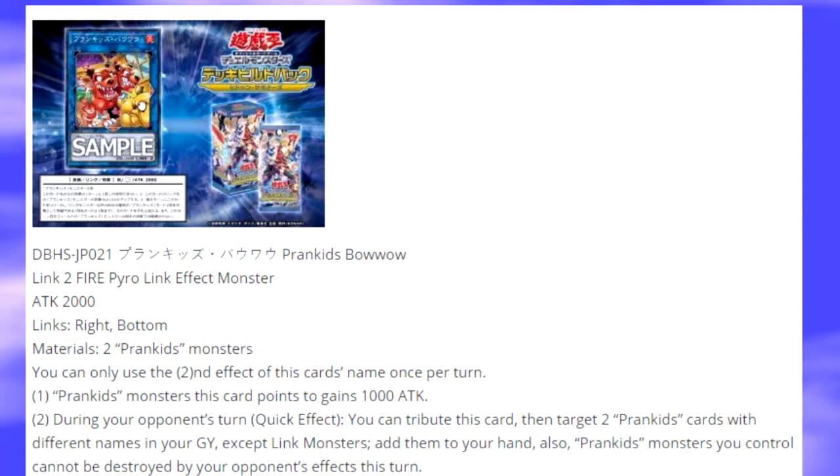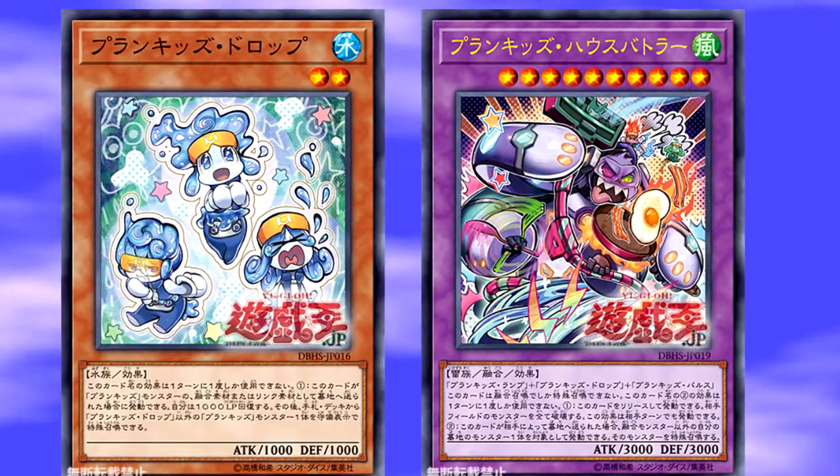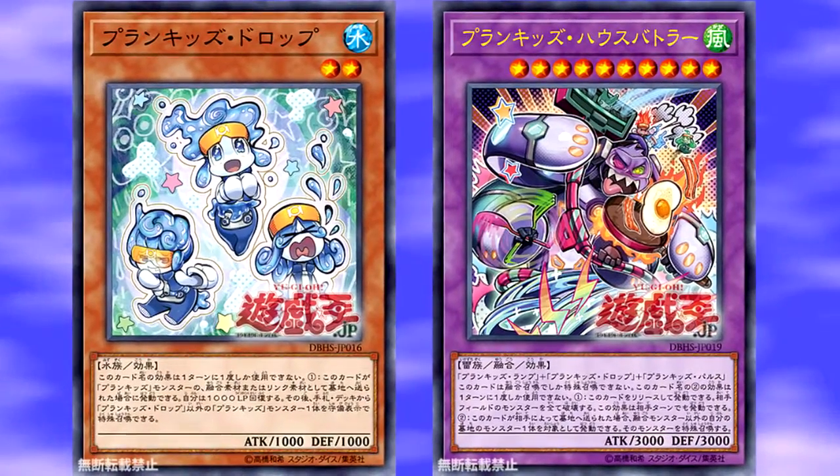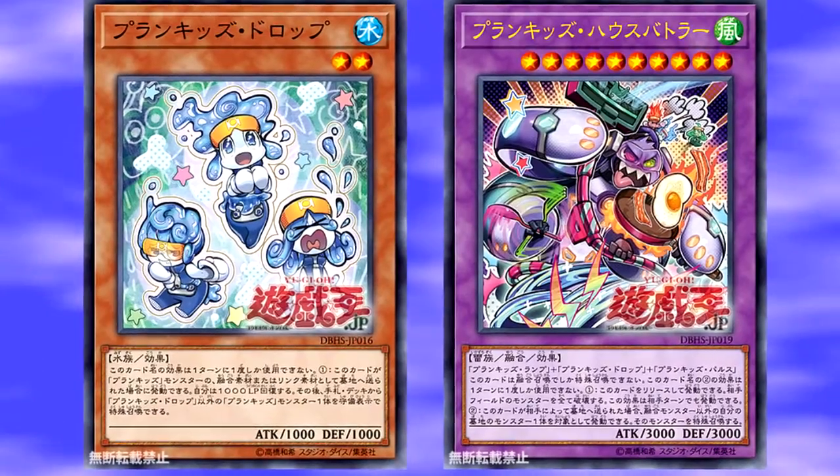So you want to summon this if you're trying to push for game and just need a little extra oomph. The second effect reads: during your opponent's turn, as a quick effect, you tribute this card to target two Prank Kids Monsters with different names in your graveyard, except Link Monsters, and add them to your hand. Also, Prank Kids Monsters you control cannot be destroyed by your opponent's effects this turn. I like that extra add-on — maybe your opponent is trying to board wipe you, you tribute this monster off, add some more materials to your hand, and then if they play Raigeki or Dark Hole, your Prank Kids Monsters won't be destroyed.